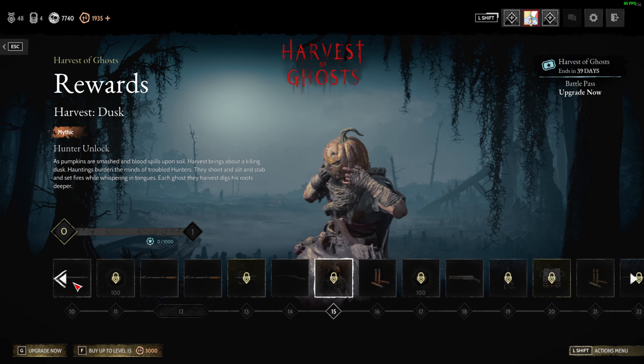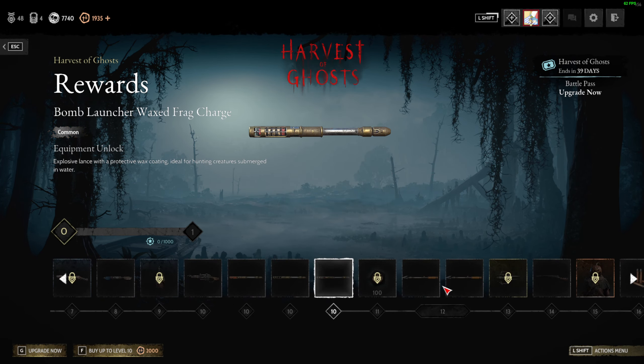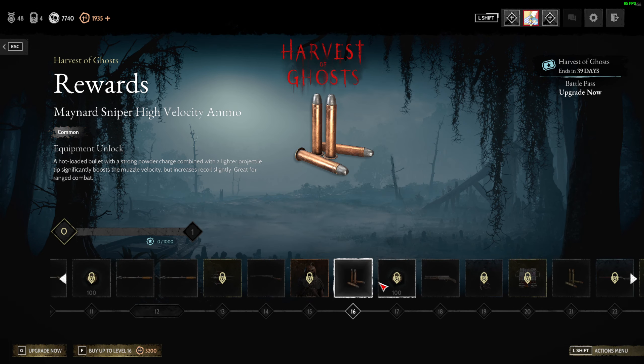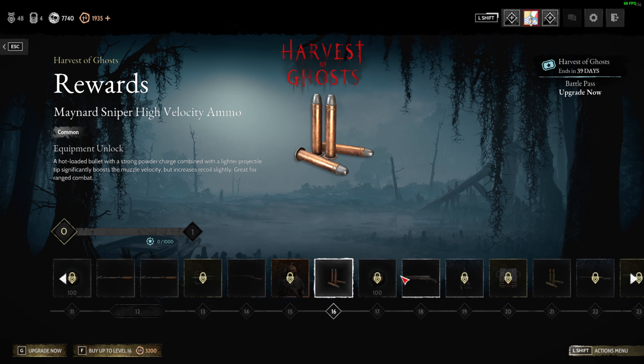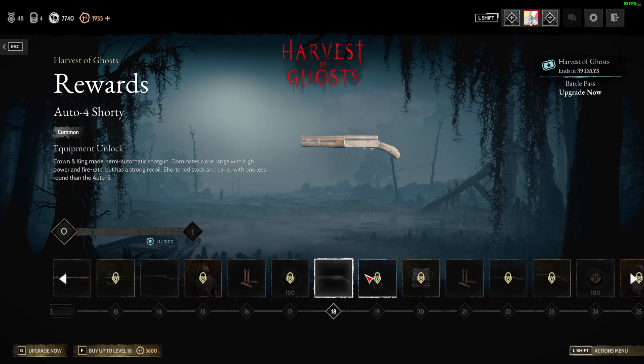The skin on this one actually evolves. And this is for the sniper. We have more blood bonds, and the Auto 5 is now a freaking shorty — the Auto 5 Shorty.